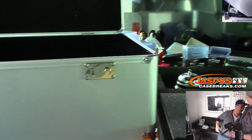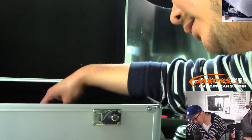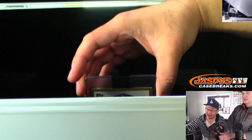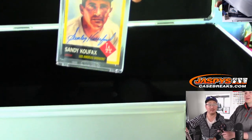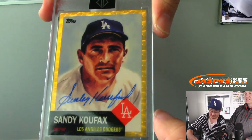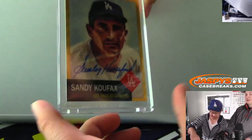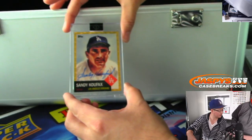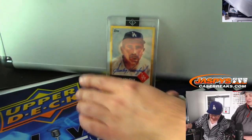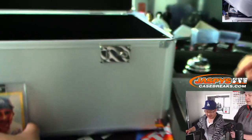I'm pretty excited about this next one — the Super Fractor. There's my boy, Sandy Koufax! Sandy Koufax Super Fractor — that is a beaut. A little Dodger Joe mojo. Nice one-of-one. Who got the Super Fractor? 1953 autographed Super Fractor — Ray Phillips. All aboard the Big Hit Express! Let's show the inside.